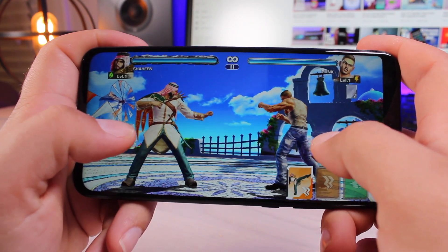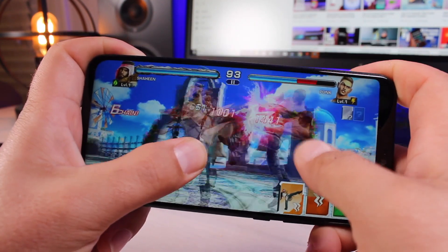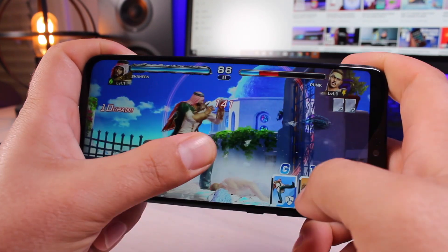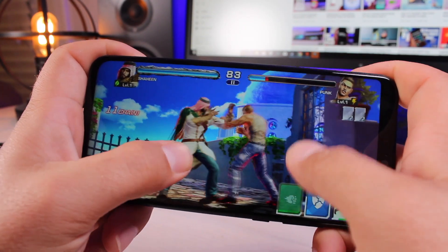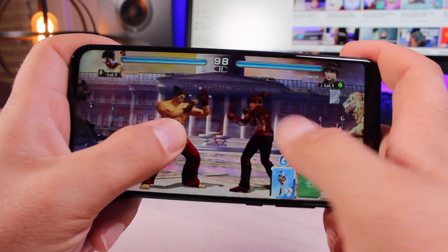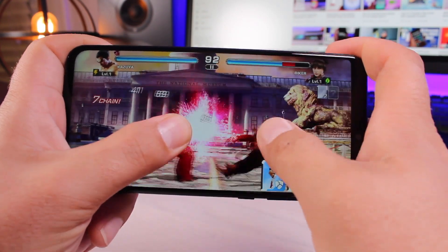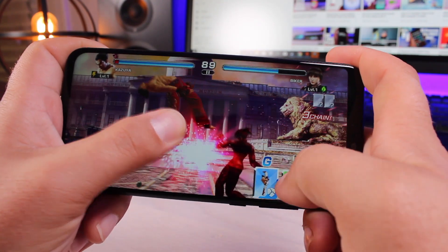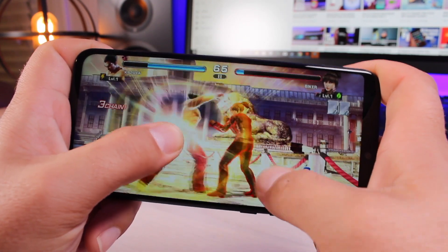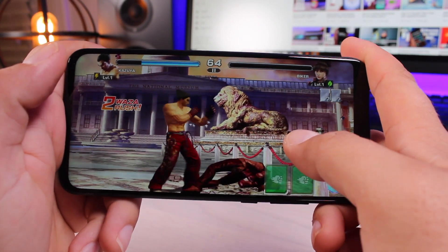The next game I tried is Tekken, and it's certainly not going to be maxing out the GPU on this phone. In fact, I had no lag or stuttering, no lost frames at all — which is pretty important for a combat game like Tekken, because if you miss a frame or have a little lag or stutter you could easily lose a match. You're not going to see any of that in Tekken. It handles Tekken with no trouble whatsoever, and that's after half an hour of gameplay with no freezing or lag.